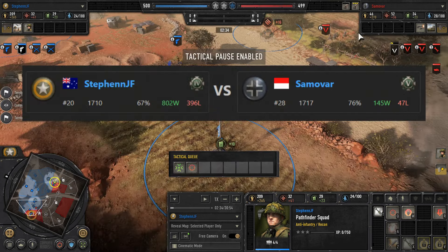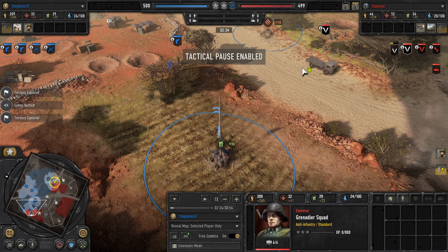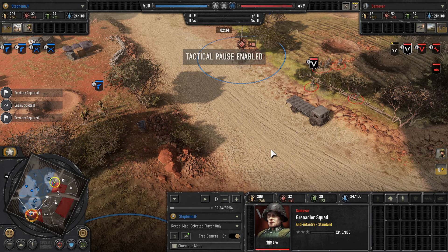In this game I do get LMG squads and there's a reason behind it. My opponent Samovar is a top 30 player, and once he recognizes my Pathfinders, he's already thinking about the counter. A very common counter to Pathfinder base play at high level is to go for MP40 Grenz combined with a scout car. My opponent has recognized what I've done and gone for the most optimal strategy to counter the foundation I'm laying.